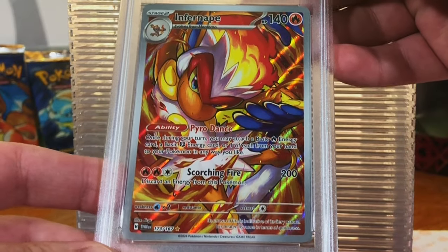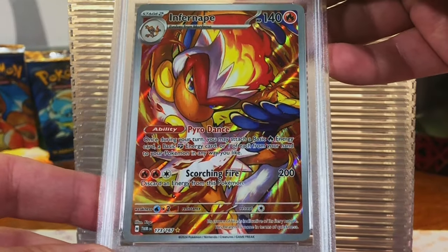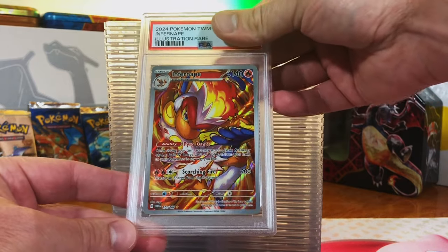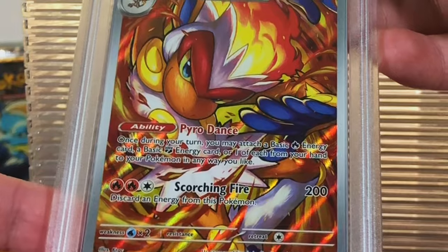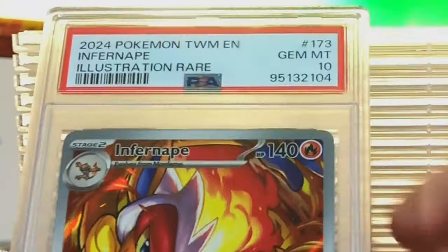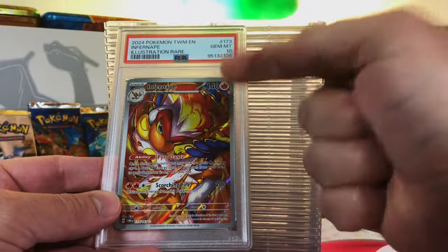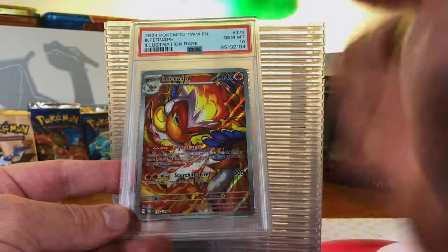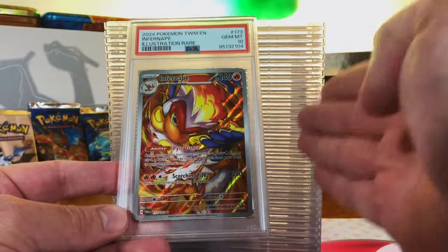Infernape Illustration Rare from Twilight Masquerade — an absolutely awesome card. First time I had seen it when I pulled this. Just incredible artwork. I think we're going to start off with a 10. Yes! Let's keep this going. I was really hoping for a 10 on this one. Excellent way to start this off.